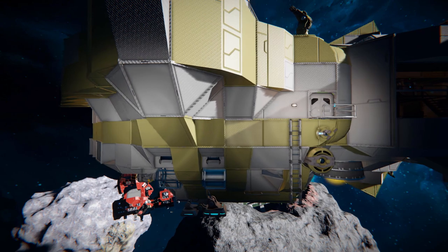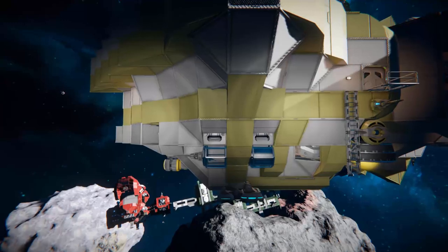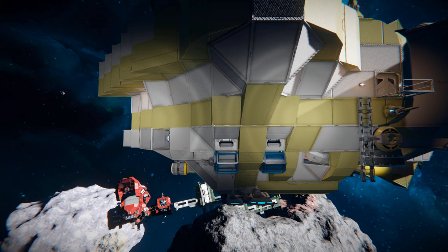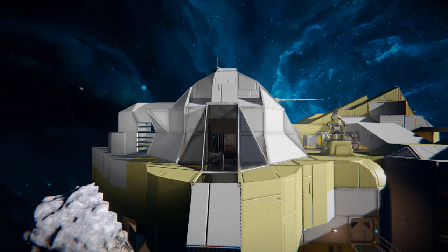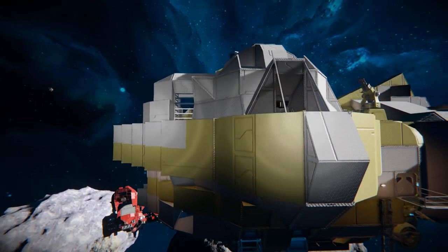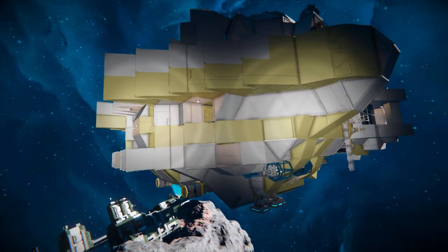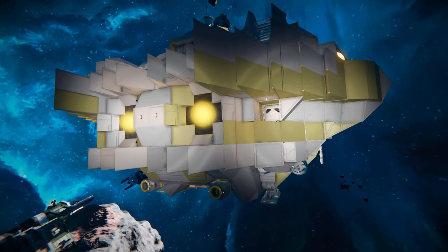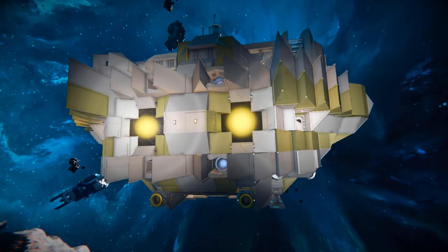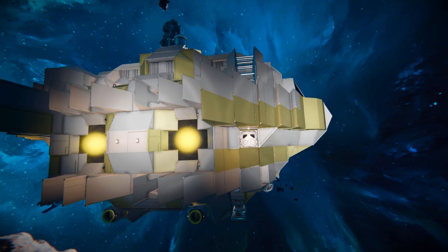Moving along the side we've got some spotlights sitting just below some windows which are the bed blocks. We can see a landing gear on so we can clip ourselves straight onto the ground. Moving up we've got another little window piece that lets us peer inside. Moving down and around to the back of the ship there is an ion thruster and some connectors — very useful things to have. You never know when you might need to connect up to a larger ship or a base to refuel or drop off materials. Around the back we've got some lovely pointy block work which looks great from a top-down position.